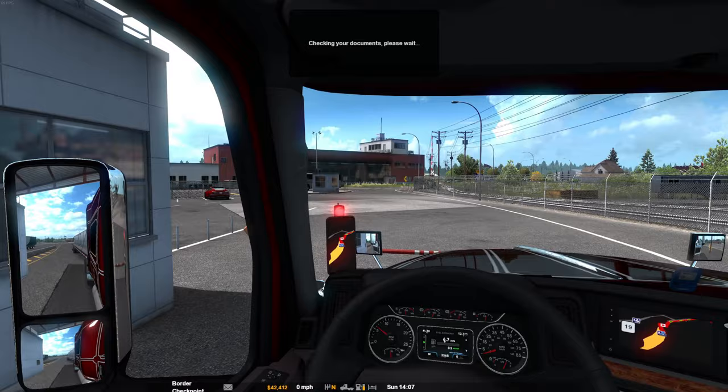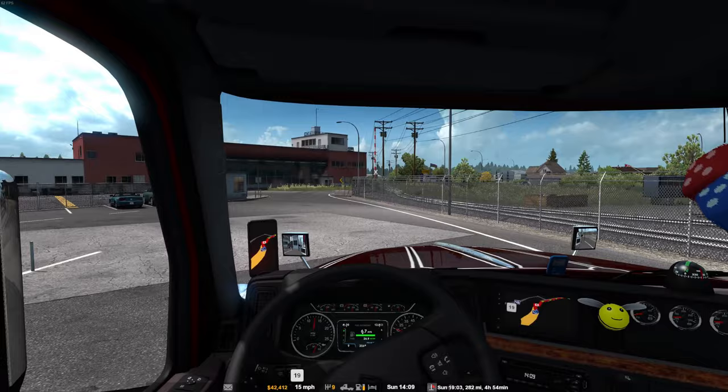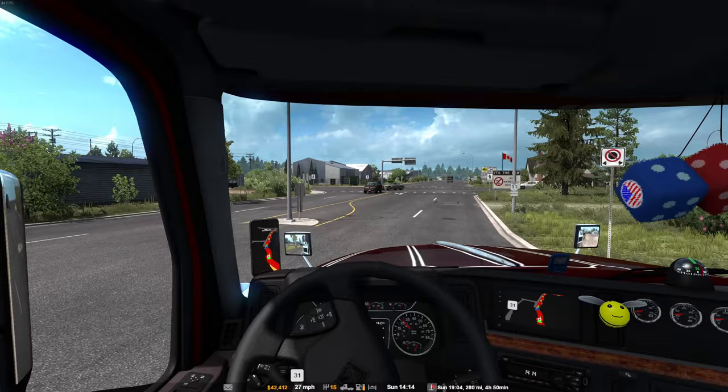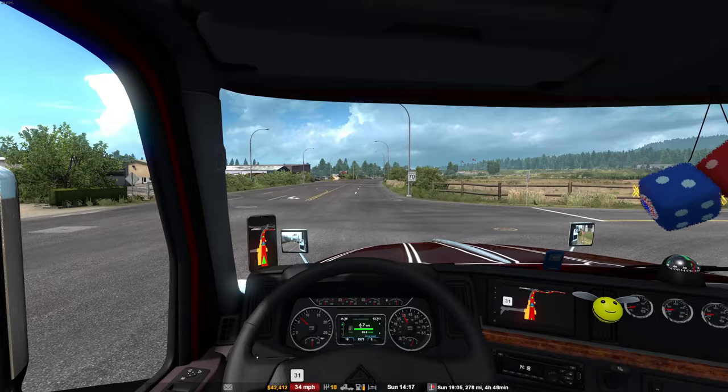It'd be cool if you could actually have to sign documents to say you're bringing in a ventilation shaft. Thanks guys, here we go - into Canada! Oh, this is nice. Maximum 50 kilometres per hour. That transition was good, it felt really smooth - like we were just driving to another part of the SCS software map.